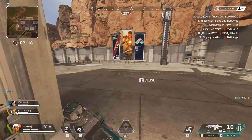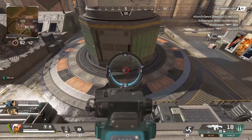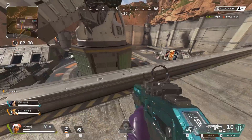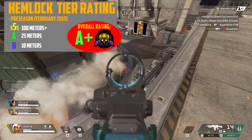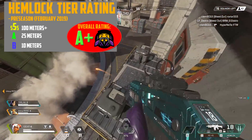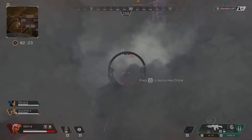Ultimately, the Hemlock proves to be very powerful at a range of 100 meters or more, quite powerful up to 25 meters, and reasonable at 10 meters or less. That's how I rank the Hemlock — I'll be doing more overviews of each of the weapons in Apex Legends. Leave a comment below to let me know what weapon you'd like me to rank next. That's all for now, thanks for watching, cheerio!